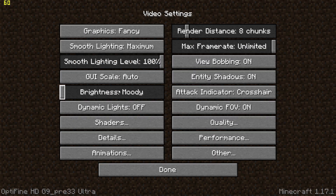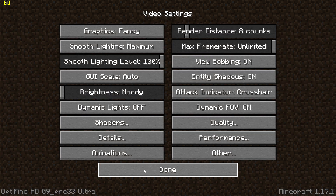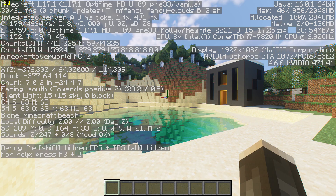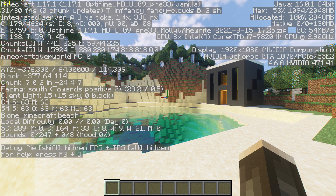First, you'll need to load up MOLLE VX shaders in video settings and load up a world or server. Once the world has loaded, you can check your FPS by pressing F3 and looking at the top left.